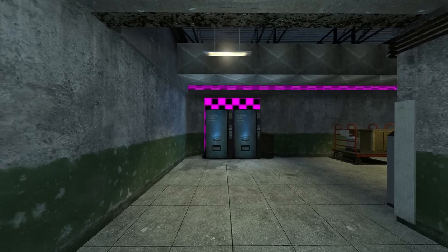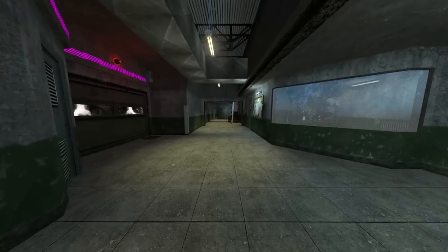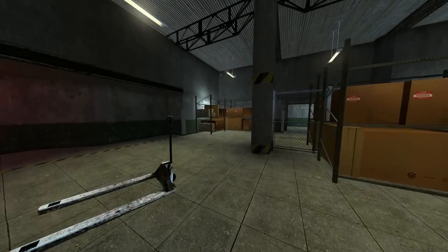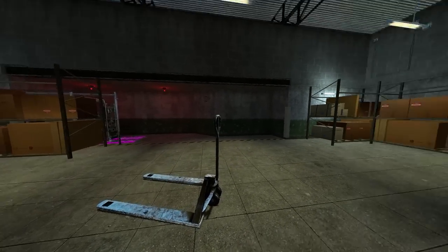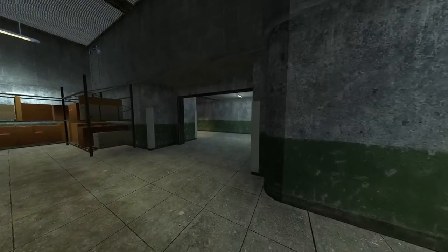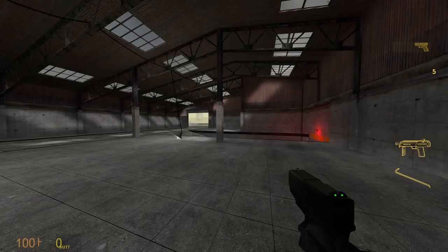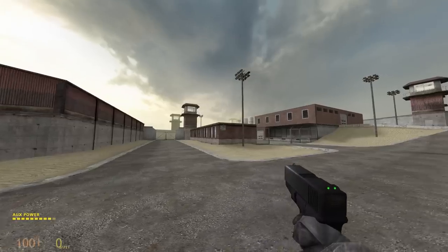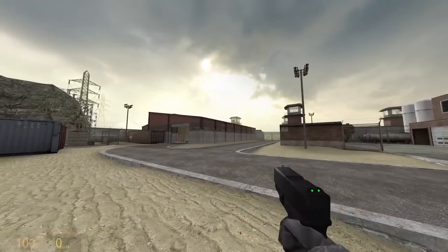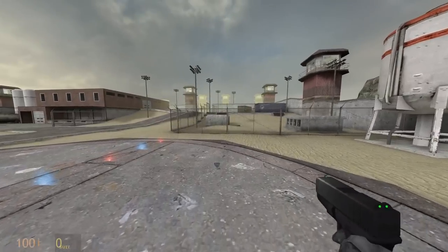Next is the We've Got Hostiles map. The same thing I was talking about earlier applies here — the layout for these maps is almost 90% the same as the original game, but the added sections and the expanded layouts make it much more realistic looking, like a proper research facility. This is the surface section of the We've Got Hostiles chapter, and here I got heavy Half-Life 2 vibes and Nova Prospect vibes, mostly because of the placeholder Half-Life 2 textures and skybox.